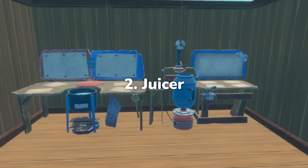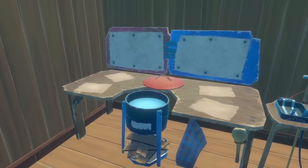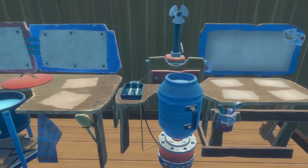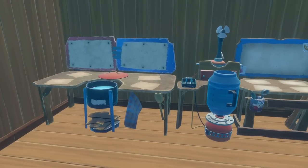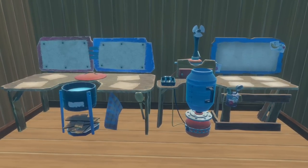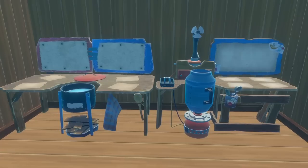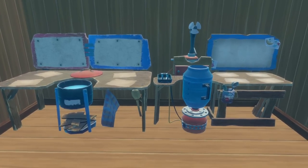Moving on, we have the new juicer. This is the liquid equivalent to the beloved cooking pot, so you can now fill all of your hydration needs in style. Juices give a little bit of bonus hydration and can give some other advantages, but we'll cover all of the exact recipes and things that were changed on the food side of Raft in another video. Just like the electric grill, the juicer is powered with a battery compared to the cooking pot's pile of planks, so if there's one thing you need to know about all of the new machines, it's that you'll need a lot of batteries, and you'll also need to smelt down a ton of copper to make all those batteries.